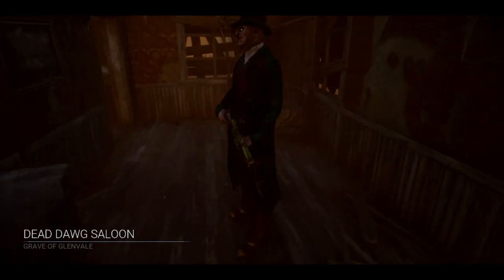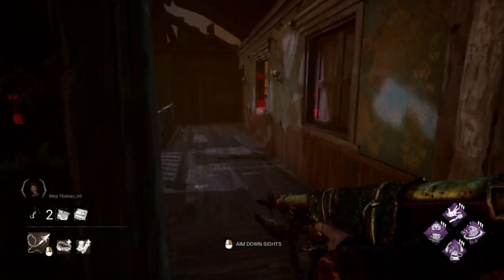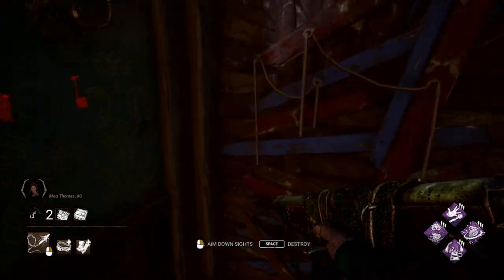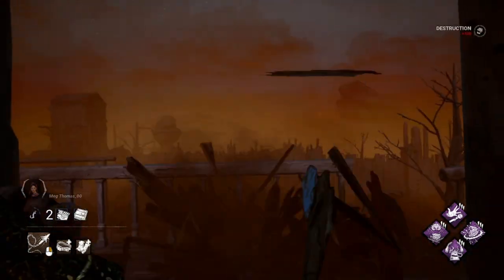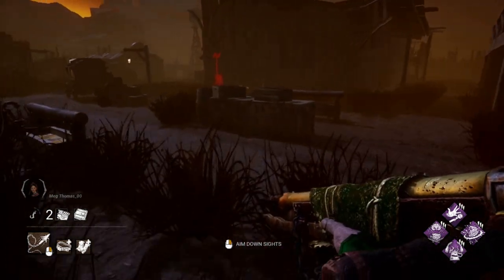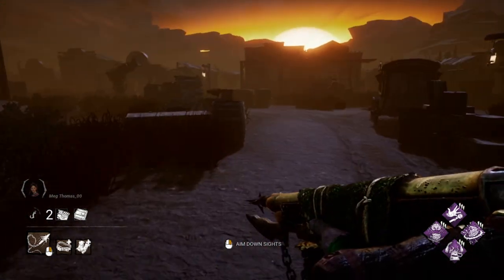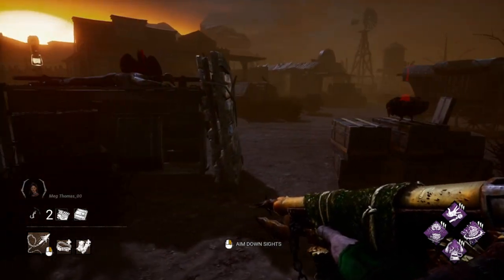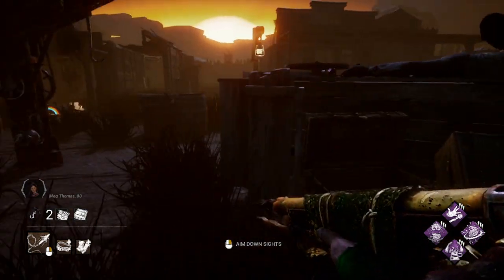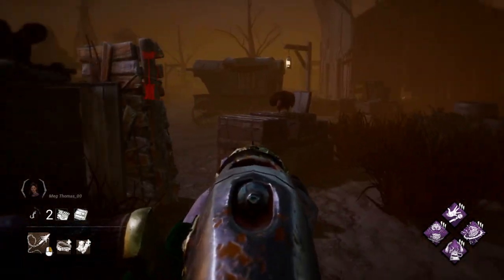Alright, we're here in a custom game at Dead Dog. I put in one survivor so that way we don't get absolutely genrushed. Let me break this real quick. Let's take a loop like this — this is a pretty standard loop. Got the pallet here, long wall, short wall.